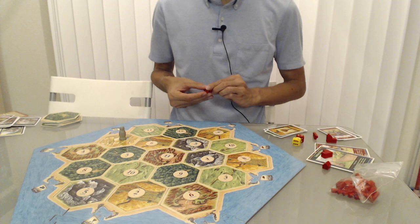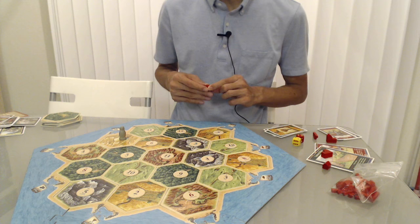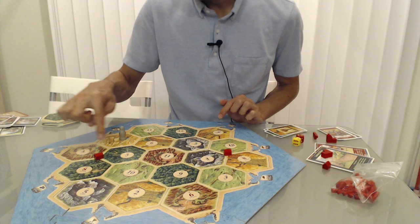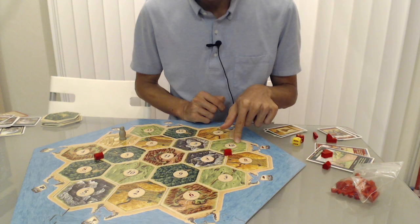Tip number two — or actually tip 1a — is to go for a variety of numbers when you place your initial settlements. Let's look at an example of a placement that doesn't have much variety: right here and right here. This settlement is on an 8, a 4, and a 10. There are four unique numbers here: 8, 4, 10, and 3.